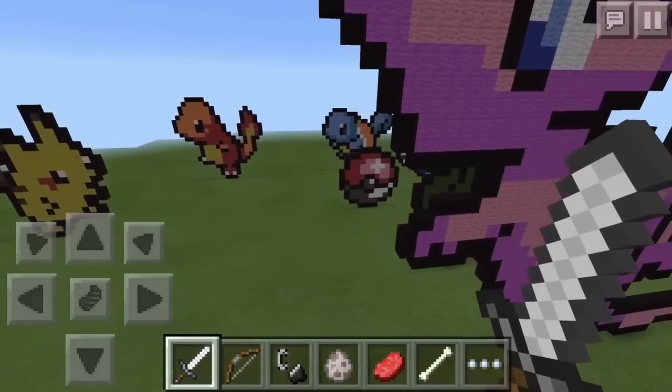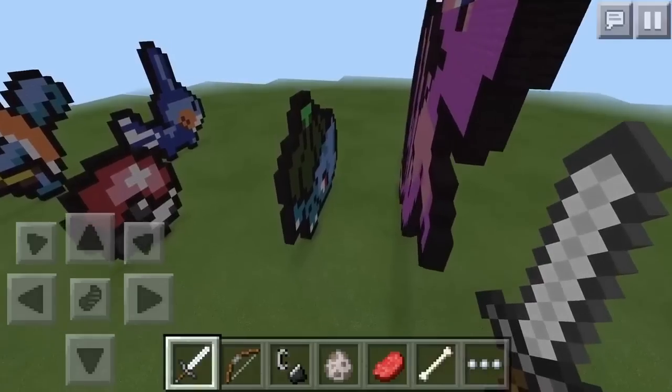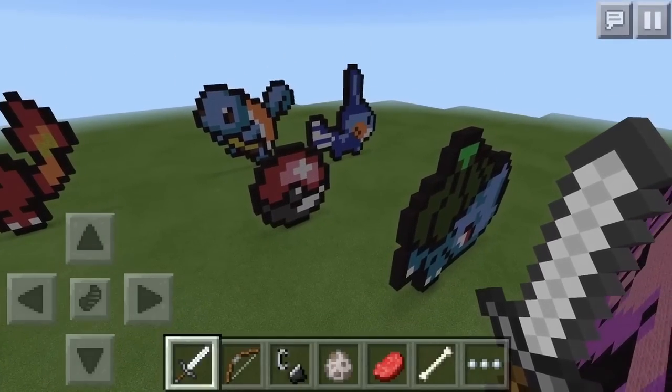This is Mew, Pikachu, Charmander, a Pokeball, Squirtle, Bulbasaur, and Mudkip.